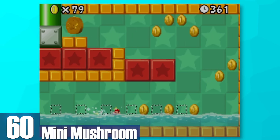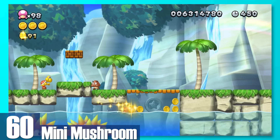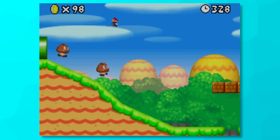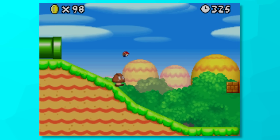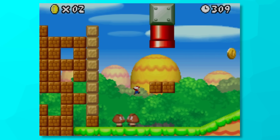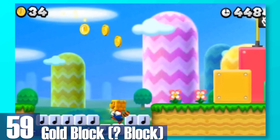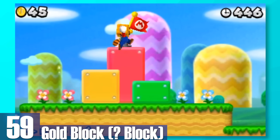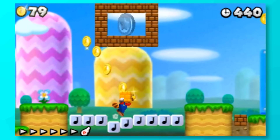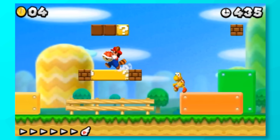60: Mini Mushroom. You shrink way down in size and can go through tiny pathways, walk on water, and even up walls in the newer titles. However, you're really vulnerable to pretty much every enemy. Most of them require a ground pound to knock out. Like the Spin Drill, it's just a gimmick to find secret areas and levels. 59: Gold Block. A brick block somehow goes through your head and you can collect a bunch of coins with it. I guess if you want to get one-ups quickly that can be useful, but for the most part it just doesn't have much of a reason to exist.